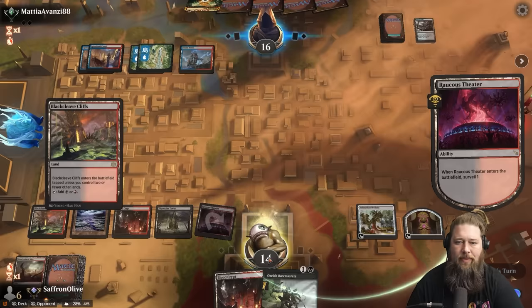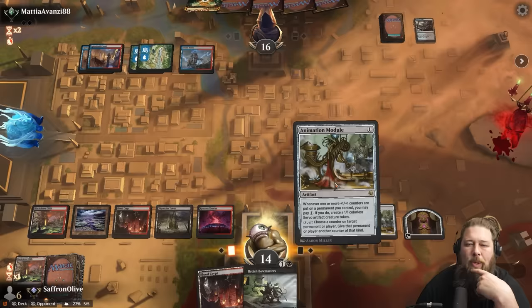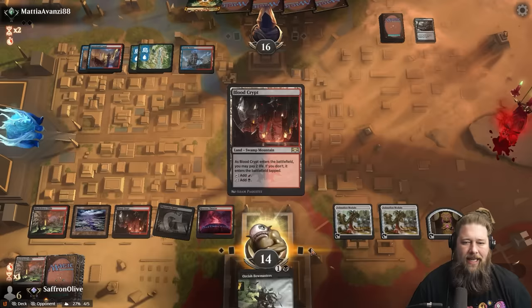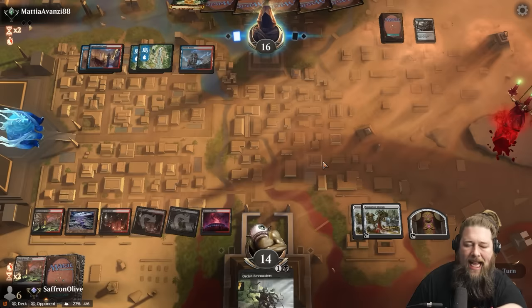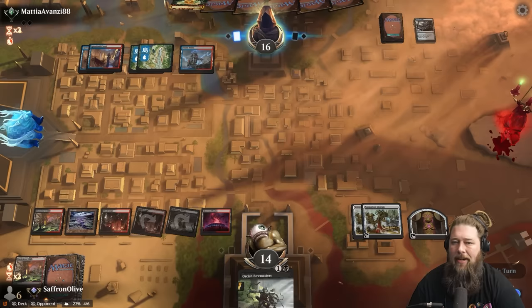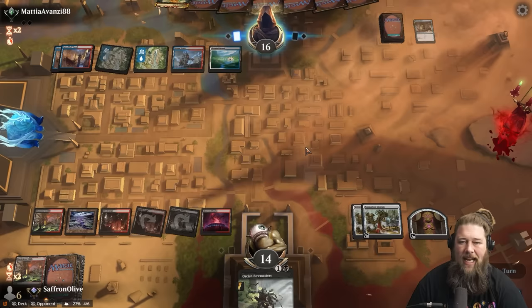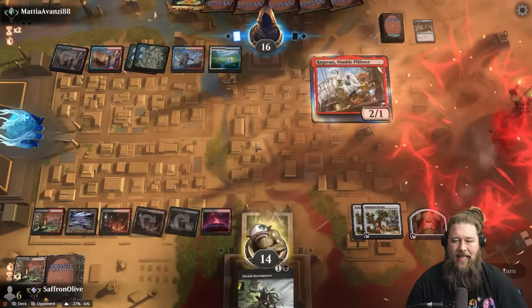We can get to the point where we Bowmaster and activate Animation Module and pay to make a Servo in one turn. We play the land so next turn we have enough mana. Bowmaster, ping ya, Animation Module puts a counter on the Army, make two Servos. We might actually not want to cash in our treasure — we do need it if we manage to Crime Novelist combo. Having that first artifact to sack is helpful. And there's a Treasure Cruise — our opponent just has so many more cards. I don't think we win the late game against this deck.